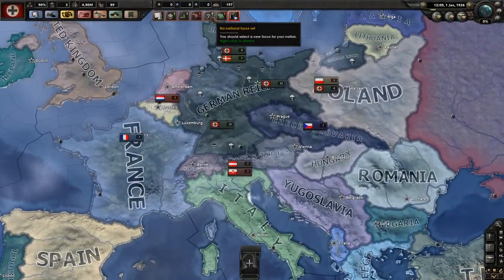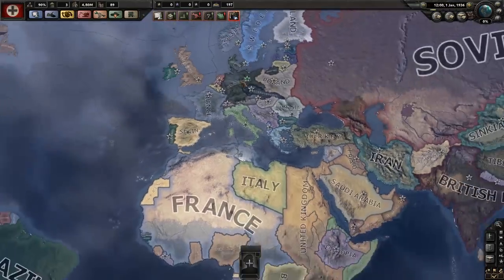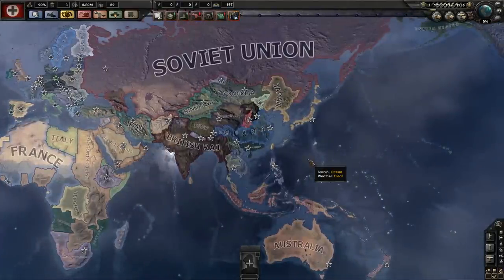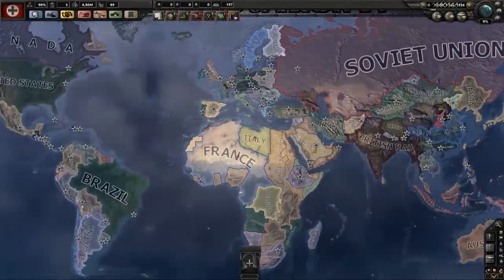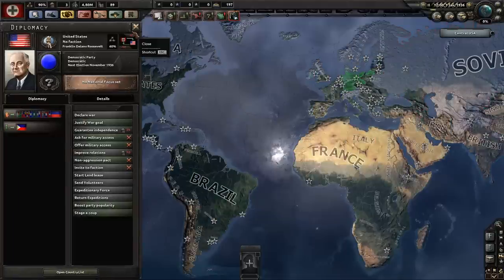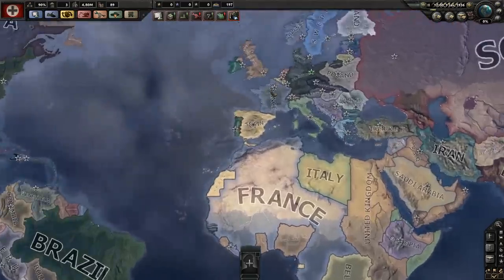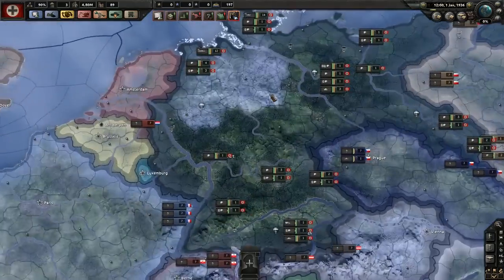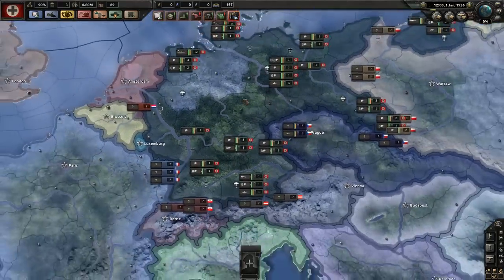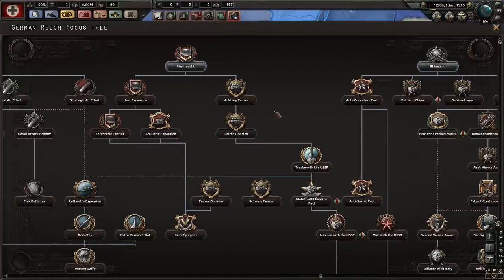The next thing I'm gonna jump into is the national focus tree. The colors and everything have changed, giving it an eerie Hearts of Iron 4 feel but also a World War 2 feel — kind of dull colors, like we're at war. You can only start in 1936, which I think was also the case in Black Ice for HoI3.